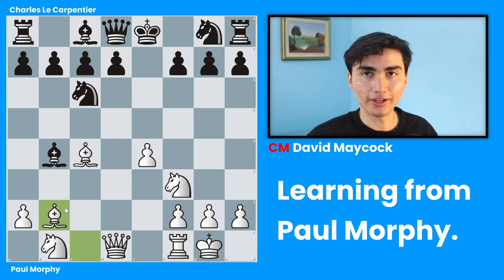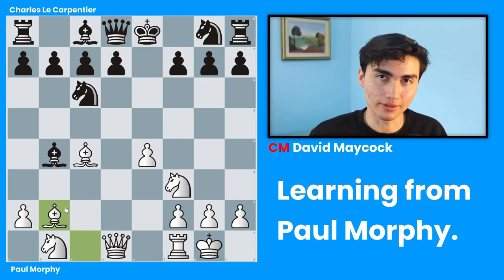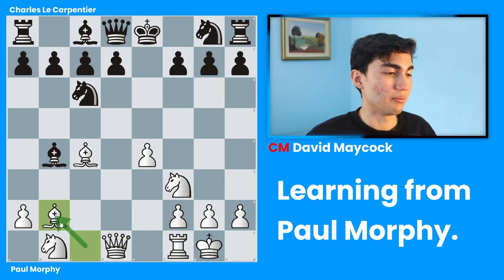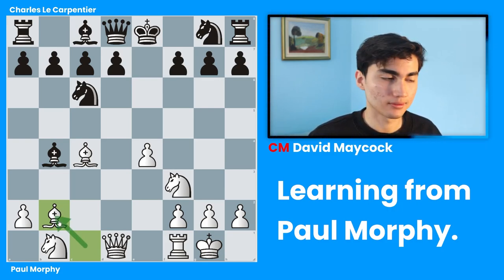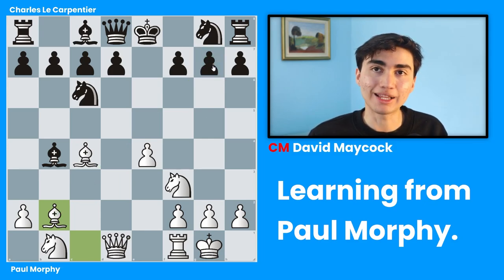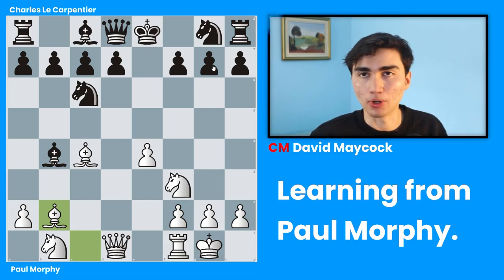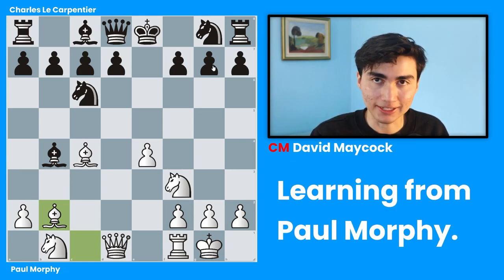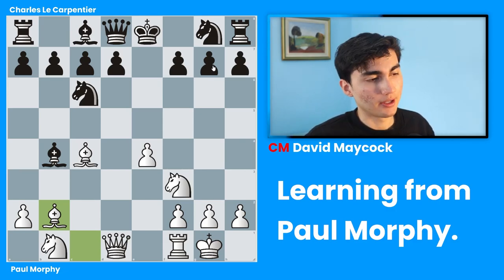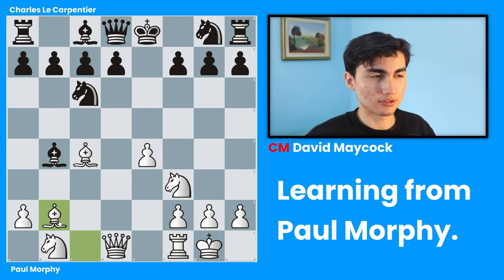On top of that, we can start thinking about more concrete, more direct things. Bishop takes b2 creates a threat: bishop takes g7. In order to defend this, black has to make a passive move, which is generally how it works in chess. You make an attacking move, your opponent plays a passive move. So bishop takes b2 is already putting black in a tough spot. Probably black has to sacrifice material back in order to survive this game.